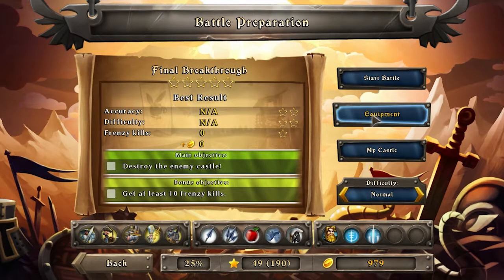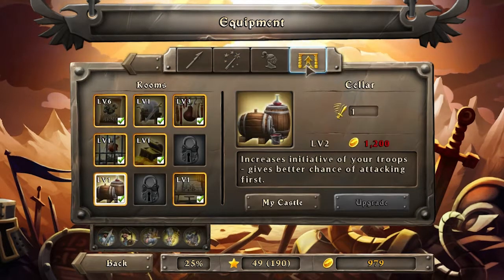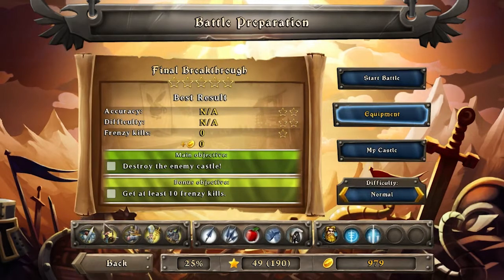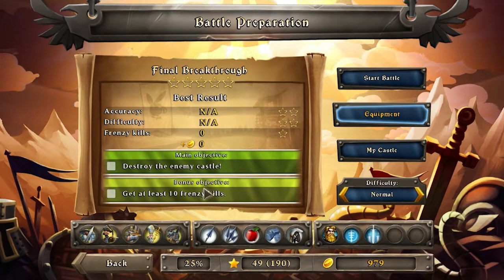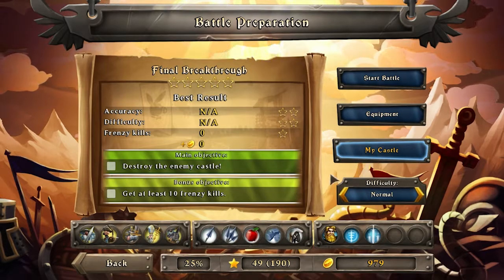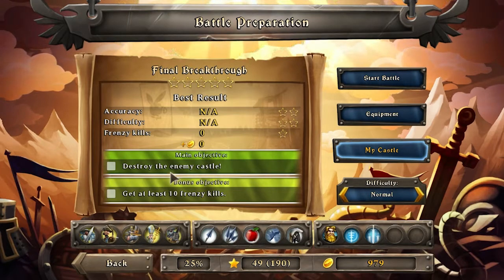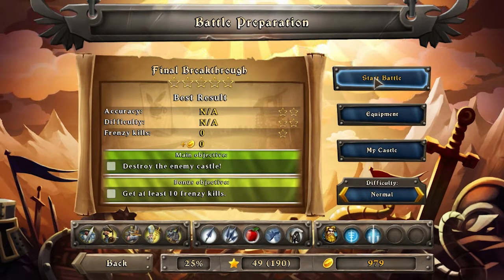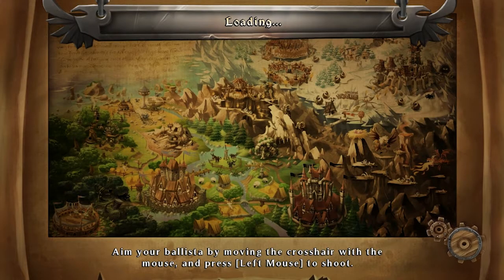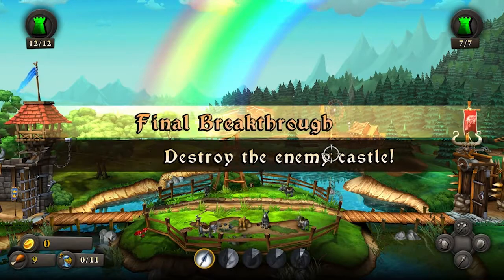Gold, as you saw before, is how you upgrade all of your equipment, troops, and attacks. You gain bonus gold for completing bonus objectives and completing missions on harder difficulties. The main objective is to destroy the enemy castle; the bonus objective is to get ten frenzy kills. You get a frenzy when you get a five-killstreak. Let's jump into the game and destroy the enemy castle.